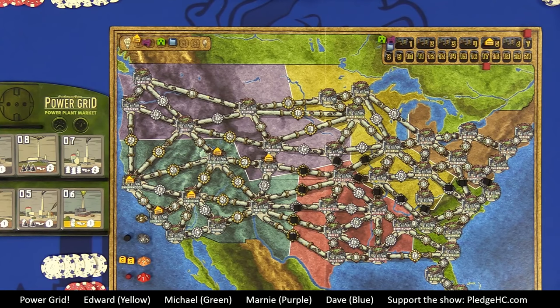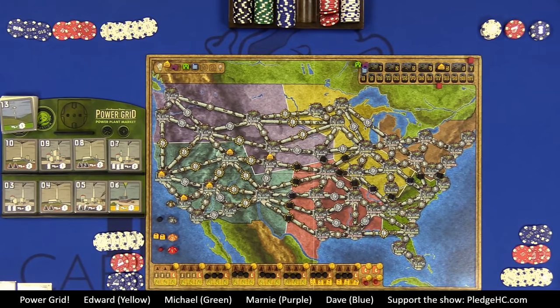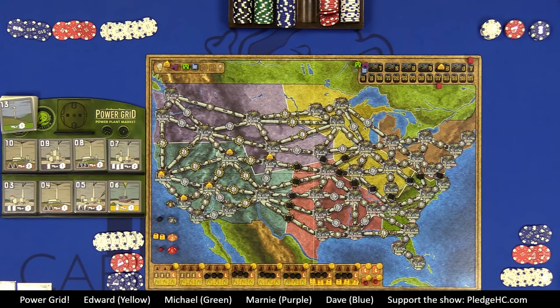One other rule about city counts: whenever a player's city count matches or exceeds the number printed on any power plant in the market, those plants are immediately removed and the market refills. This keeps the power plant deck moving forward. Also, a couple of regions are blocked off for the four-player game — randomly chosen, though once Denver was blocked we had to adjust.